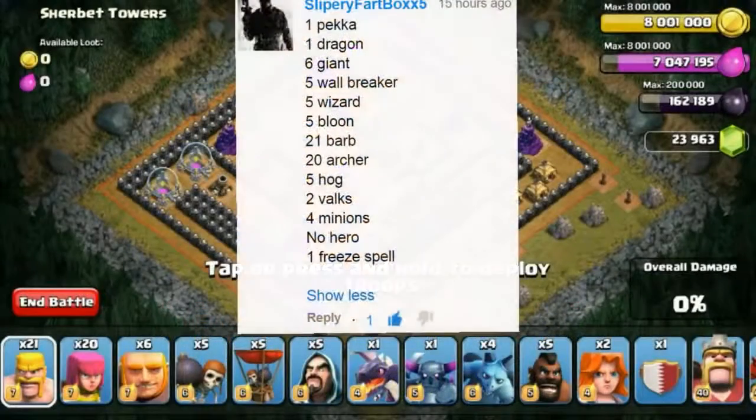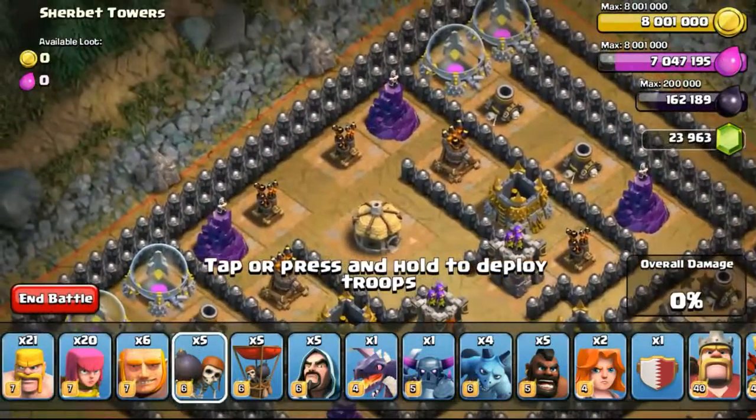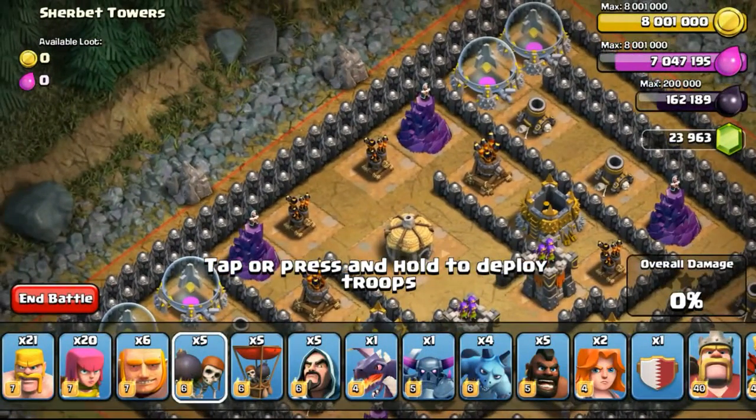So now we are on to the last challenge, given by SlipperyFartBox555. The combo was: 5 giants, 5 wizards, 5 balloons, 21 barbarians, 20 archers, 5 hog riders, 2 valkyries, and 4 minions. No heroes, but one freeze spell.